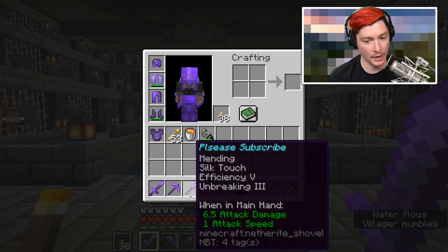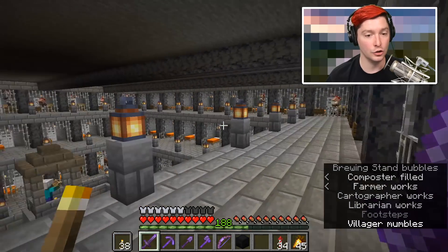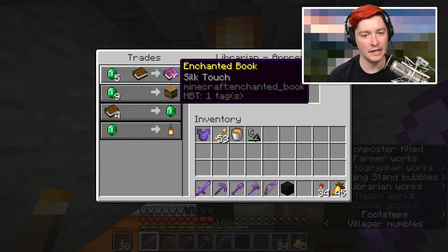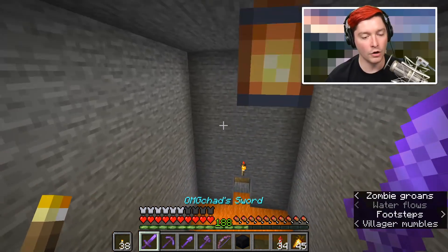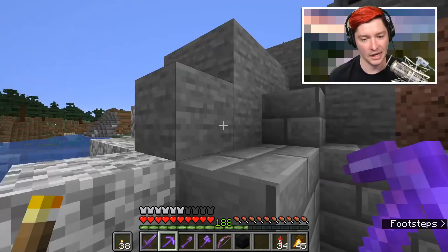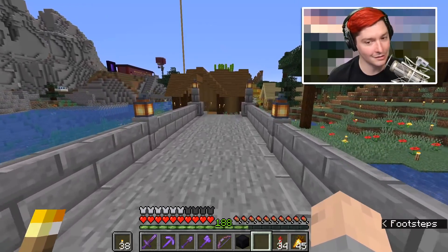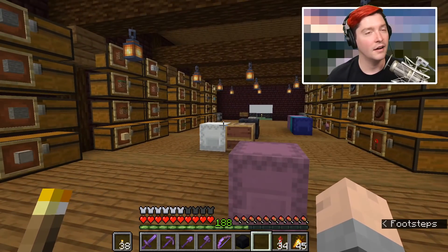Tip number two is to get the Silk Touch enchantment on your pickaxe or on a shovel as fast as possible. I have it on both my pickaxe and my shovel right here. If you have a villager trading farm like I mentioned, you'll hopefully be able to get a librarian villager that will trade you Silk Touch. Silk Touch is just crazy useful - it will allow you to pick up a block without changing its state. For example, this smooth stone would turn into cobblestone without Silk Touch, but with Silk Touch it stays as normal stone.